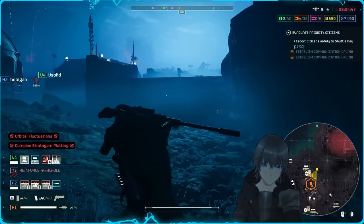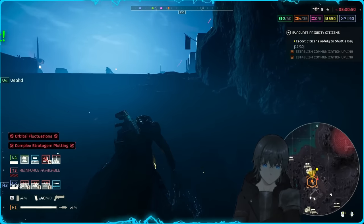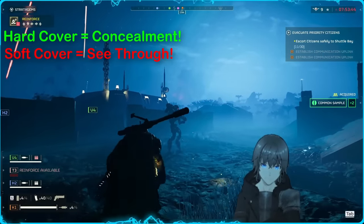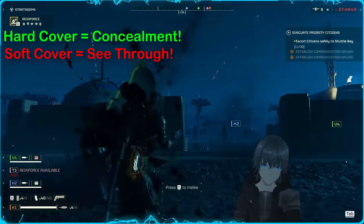Another useful mechanic: enemies cannot see you through any non-destructible surface. This is the best way I can describe it — meaning do not count on soft walls and destructible objects to protect you from detection. You will be disappointed and likely very frustrated with the results.